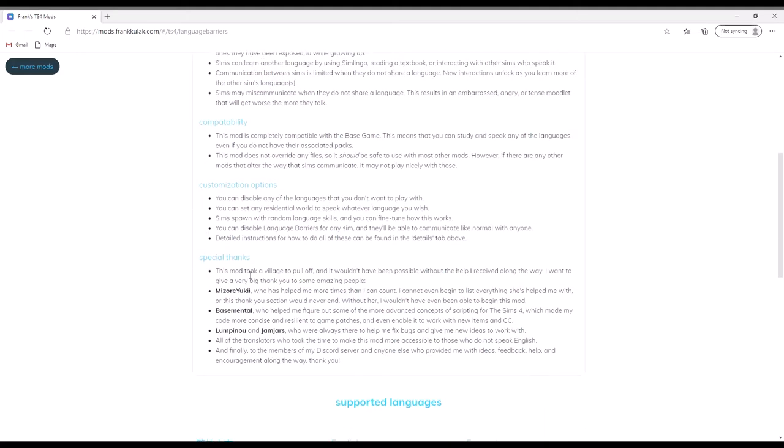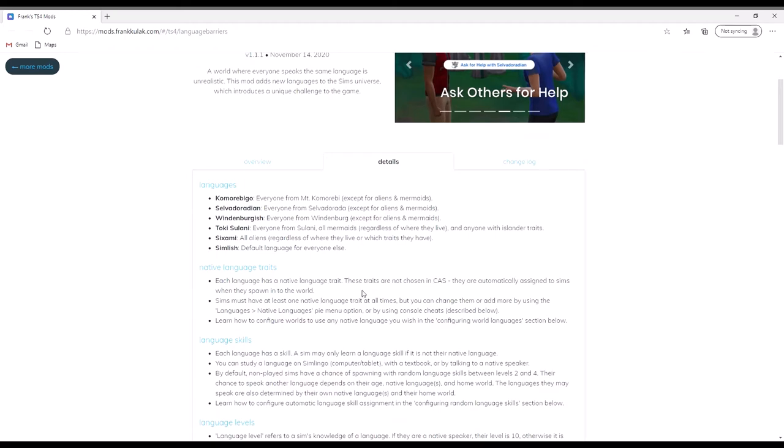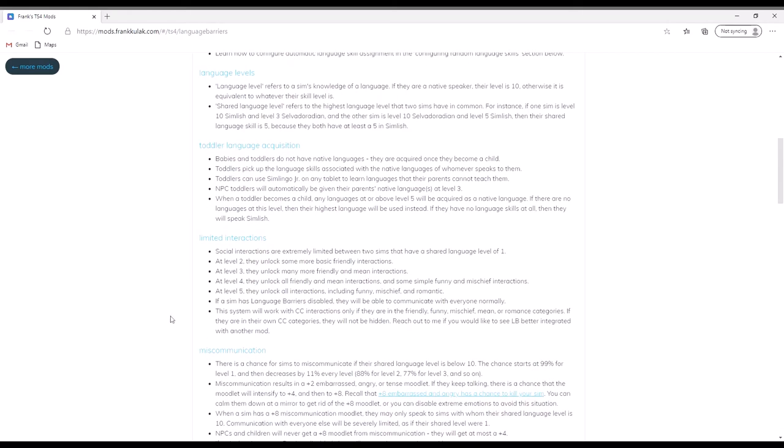You can actually disable the languages you don't want to play with. You can set the residential worlds to speak whatever language you want, and Sims will spawn with random language skills. You can tune how this works yourself, and you can also disable language barriers entirely so Sims can just communicate like normal. It's going to give you some detailed instructions on how to do all of this.